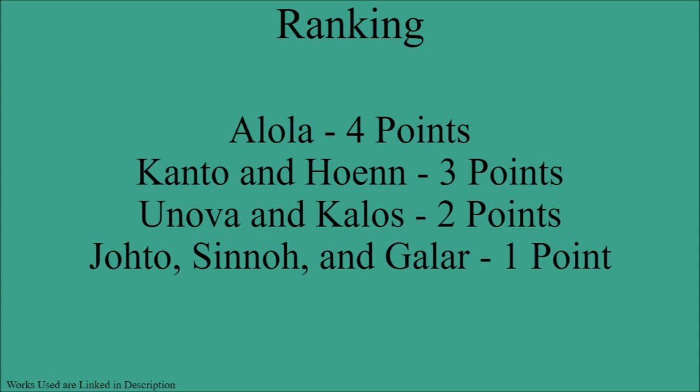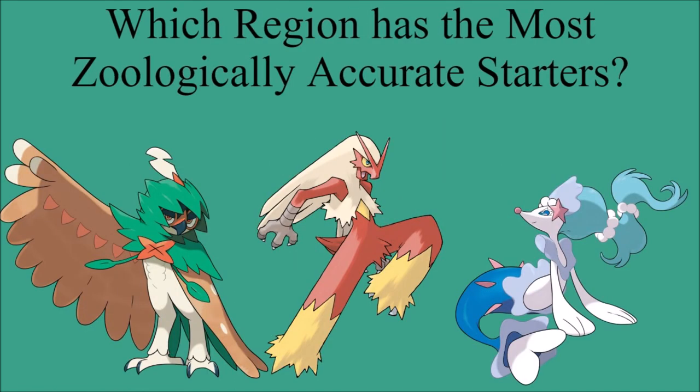Here is the official point ranking as of Generation 8 for starter zoological accuracy: Alola leads with four points — the highest of any region, out of a possible six. Kanto and Hoenn each have three points, followed by Unova and Kalos with two points each. Johto, Sinnoh, and Galar are tied at the bottom with one point each. Let me know in the comments what you think of this ranking! I will update this video once we know the full evolutionary lines for the Generation 9 starters. If you enjoyed the video, please leave a like and subscribe — see you all next time. Bye!